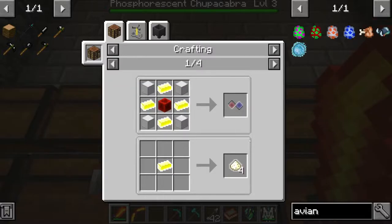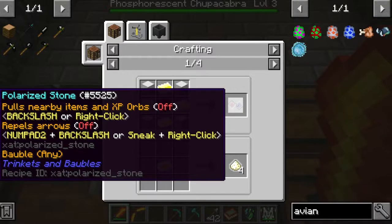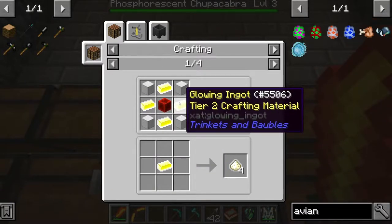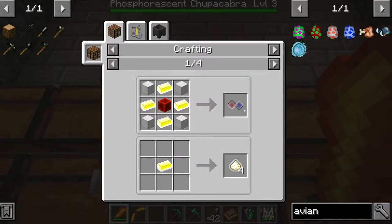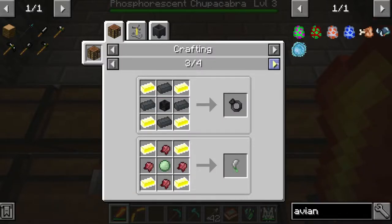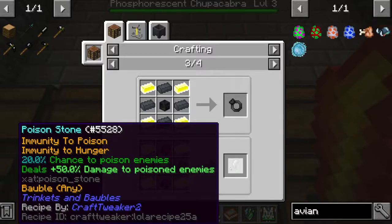We can make some cool stuff here. A polarized stone allows you to pull nearby items and XP orbs, which is kind of cool, and it repels arrows which could be pretty powerful. I have a total of eight so I could make one. The other thing I saw - if we're going to do some dragon hunting - I think would be super important.